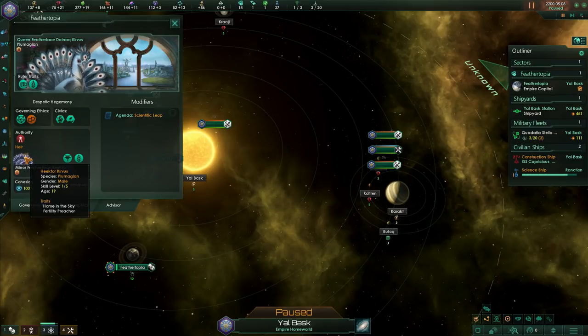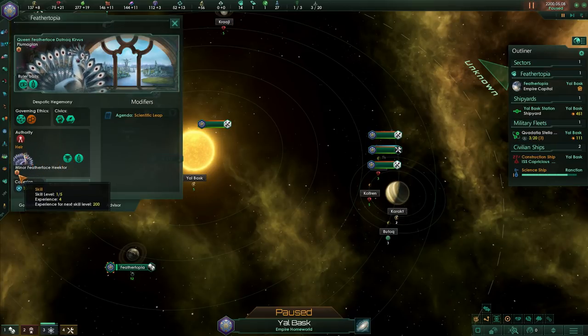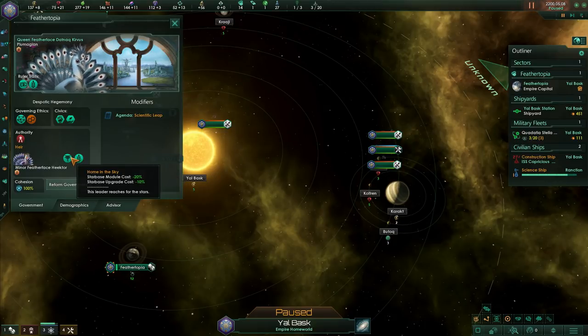You can also see what your heir is — your heir will take over when your ruler dies. Because you're imperial, the heir is known ahead of time. You can see your heir's current level and what their traits are going to be. It looks like they have their mom's fertility preacher trait, but they're going to be more about upgrading your star bases when they take power.